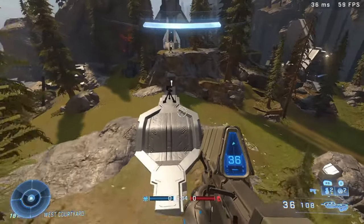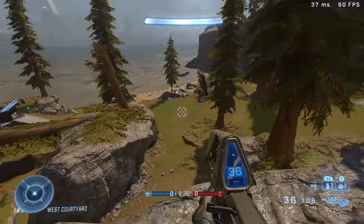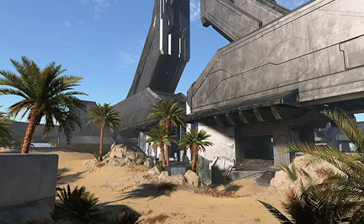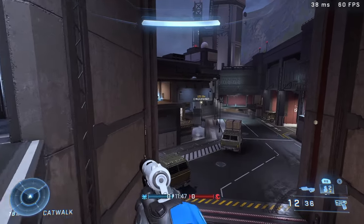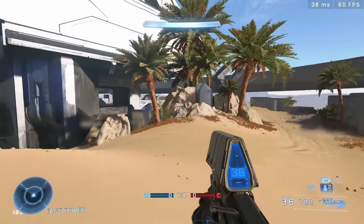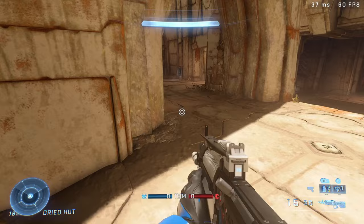The next squad battle map is Tempest — another remake, this time from Halo Reach. It was originally supposed to be a Halo 3 map but was released on Reach instead. Those three are community maps. We're also getting three dev maps — existing maps we've played before: Launch Site, Behemoth, and Forbidden. A lot of people said those maps are too big, and an 8v8 might be a bit much, but it'll be interesting to see how they play — especially Forbidden.